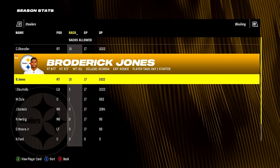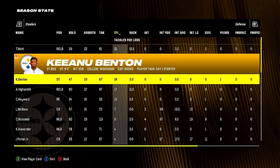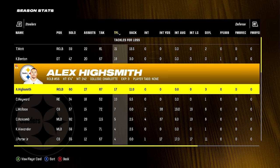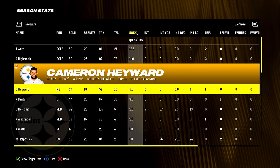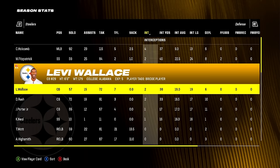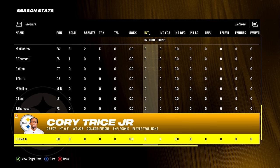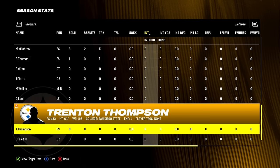Cole Holcomb led the team with 115 tackles. TJ Watt had 21 tackles for loss and 13.5 sacks, Highsmith 17 TFL and 11 sacks, Cam Hayward 10 TFL and 5.5 sacks, Benton 3 sacks as a rookie. In interceptions: 4 for Holcomb, 2 for Fitzpatrick, Wallace, and Rush. I started Darius Rush because I want to try and develop a young corner. This team literally got three of my favorite corner prospects — they also got Joey Porter, Corey Trice, who unfortunately got injured before the year, and I was higher on all three than most people were.